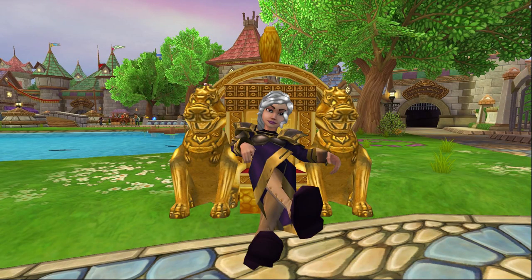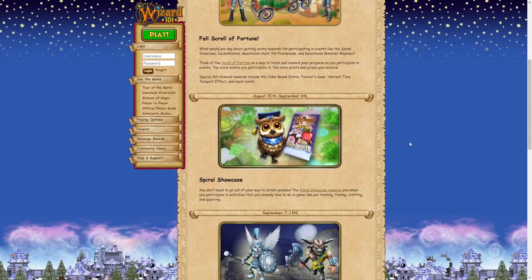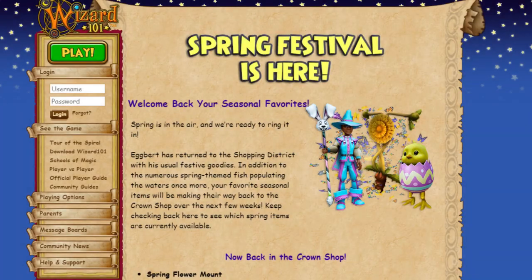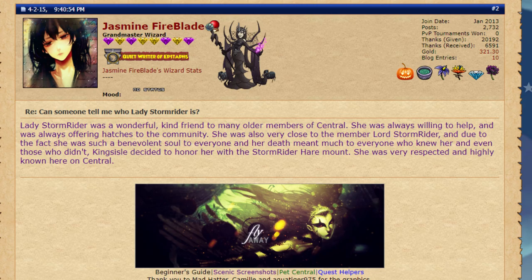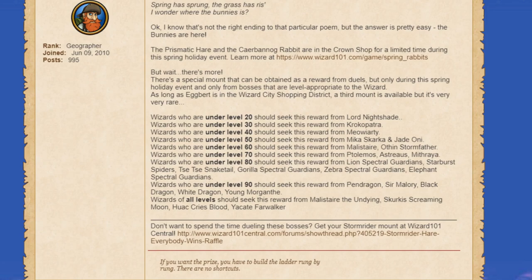Now we're moving on to the event and seasonal mounts you can farm for. These are obviously time sensitive, so keep an eye on your calendar so you don't miss them when they become available. Beginning with the Spring Festival, which usually happens around March and April each year, is the Stormrider Hare, a mount released to honor Lady Stormrider, a prominent member of the Wizard 101 Central Community. During the event, this mount drops from a number of different bosses throughout the Spiral, and most importantly is level-dependent — you can only receive it from the boss appropriate for your level.